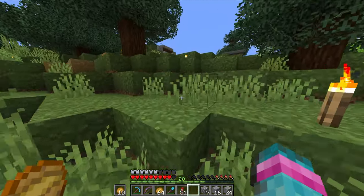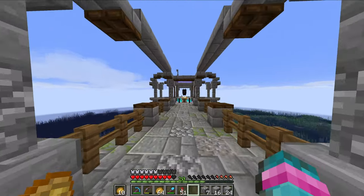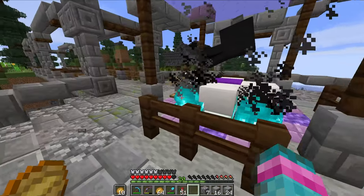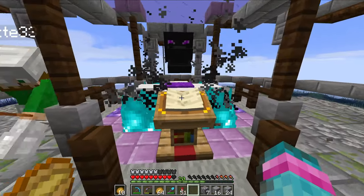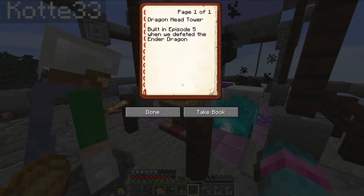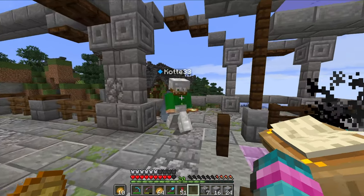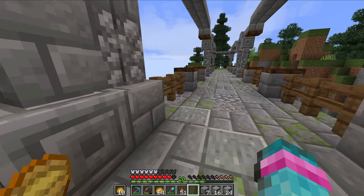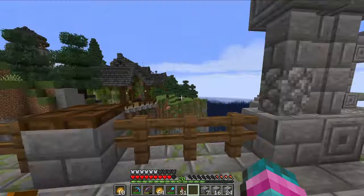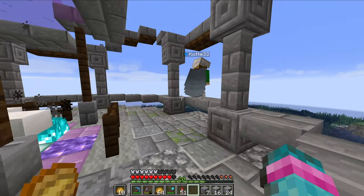After building the armory, I went to the End and beat the Ender Dragon. This is the monument of me beating the Ender Dragon. I wanted to make it look cool and Ender dimension-y. Dragon Head Tower — built in episode 5 when we defeated the Ender Dragon and got our wings. Not the ones I'm wearing either — I lost those. Way too easy to lose everything.